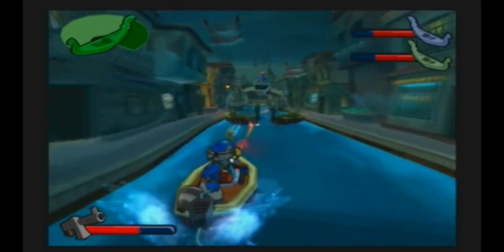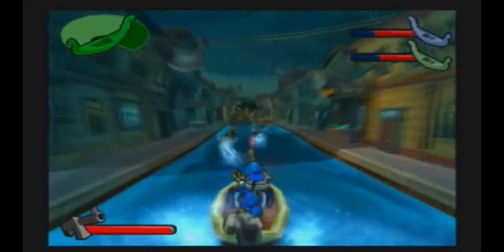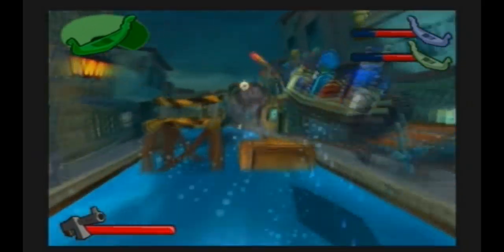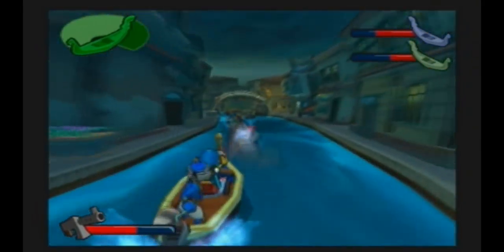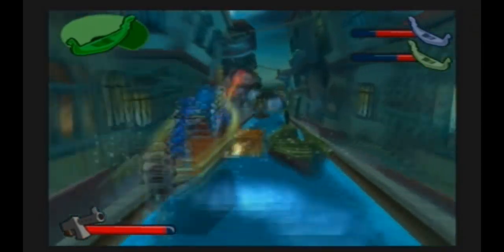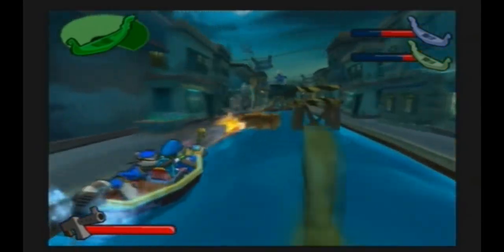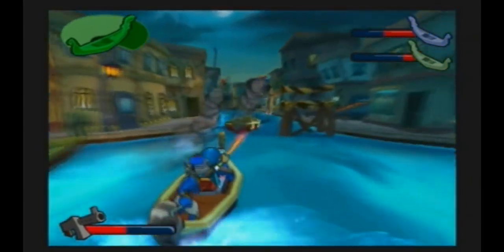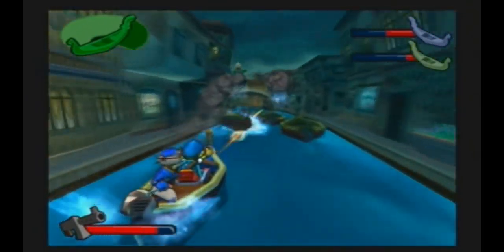Alright, one down, two to go. And as you can see on the top right, there's the blue Vipers' color plus their health. Sure enough, they do move pretty well, and it gets kind of annoying trying to shoot them while they're jumping like that.